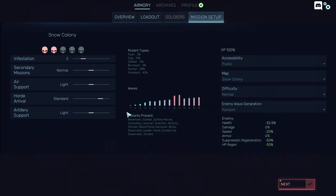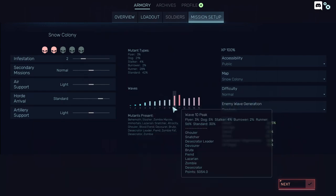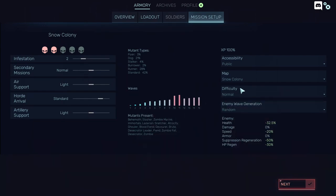The Snow Colony can be good as well, but waves 5 through 10 are easy, and then it becomes very rough. Some maps are specifically designed to be harder in the mid-game or late-game, while some maps are designed to have a more balanced difficulty.